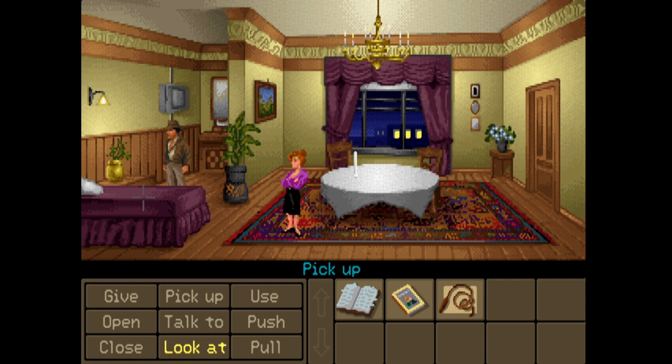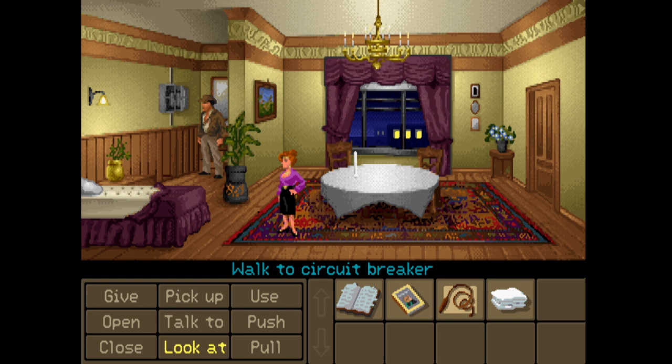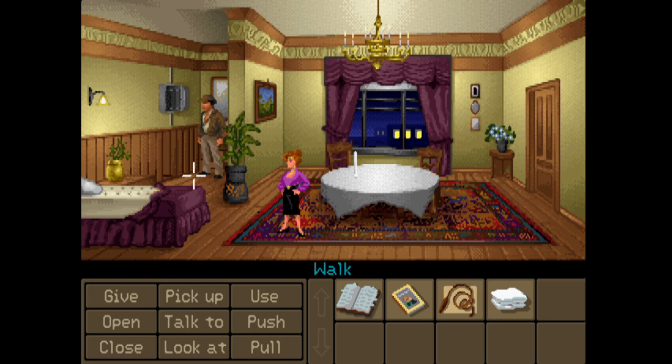There must be a sheet under here - can we pick this up? We can - got some bedsheets. What's the deal with the fuse box? We can open it up - there's a circuit breaker, it's the main power switch for the room. We can't pick it up, but we can use it. There appear to be some lights over there. We're going to turn this back on, and there's this cabinet as well.